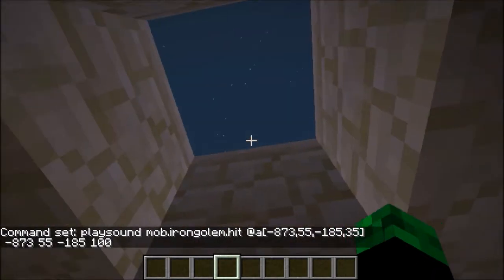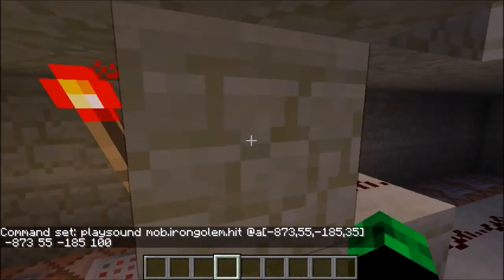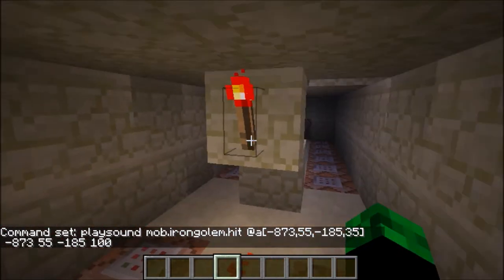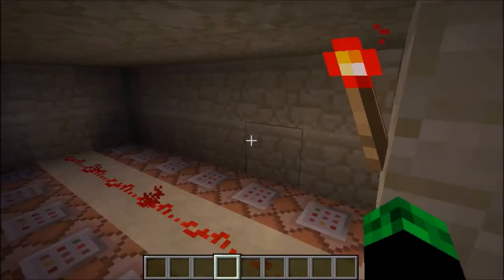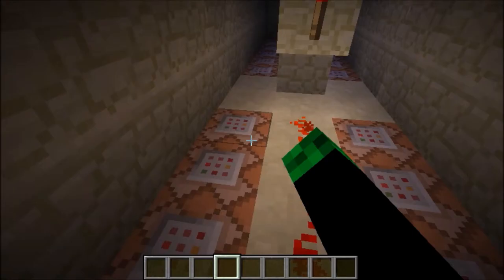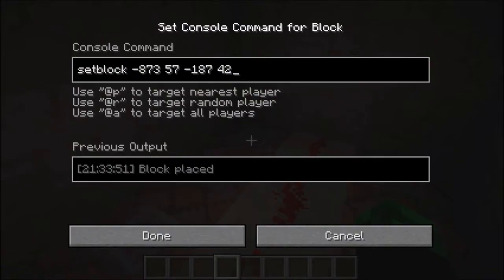So that's what happens when you turn it on. But when you turn it on, it also turns off this torch. And this torch, when the lever goes off, turns back on, which then in effect triggers these command blocks.